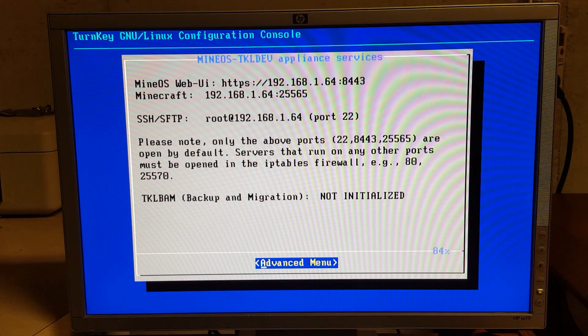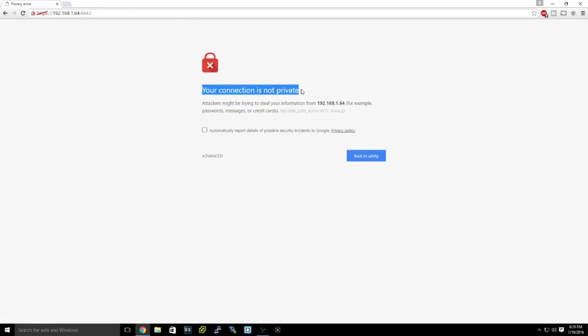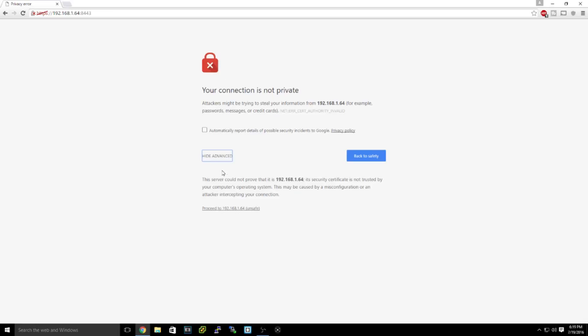Now go to your main computer upstairs and navigate to that URL in your browser. Make sure your server PC is still running. When Chrome warns that your connection is not private, that's just because of the self-signed certificate — hit Advanced and proceed.